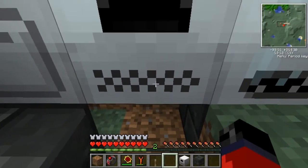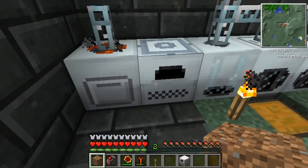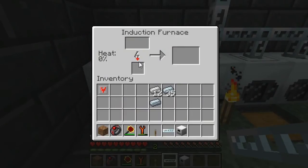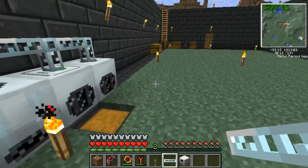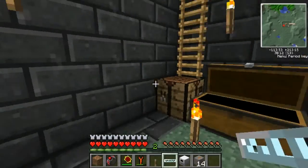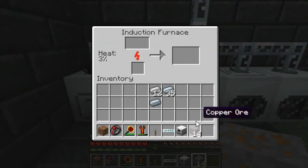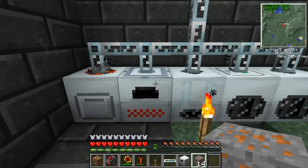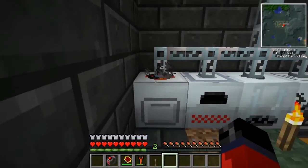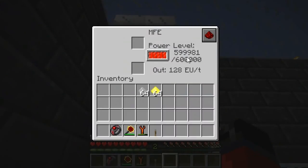Now we'll place our induction furnace and open it up. I apologize — it doesn't actually need the transformer upgrade, that was a mistake on my part. Just like the rotary macerator, if we put a redstone torch under it, it should gain heat. Once we hook the power up, the machine should start to warm up, and you'll see the power level slowly going up. We'll sprint back and grab some ore to smelt once it gets up to 100% heat.